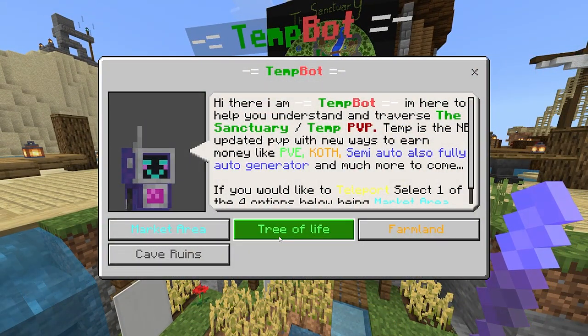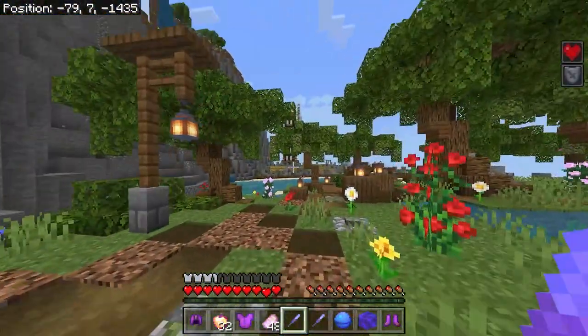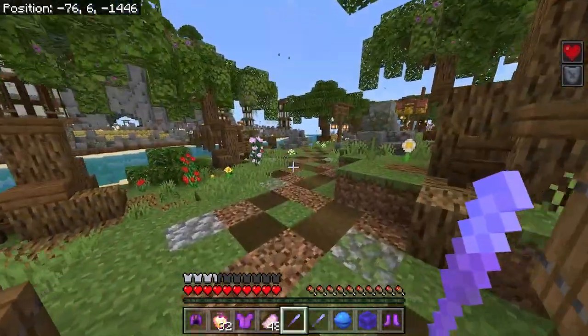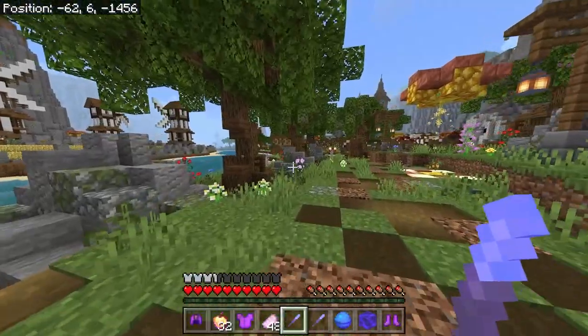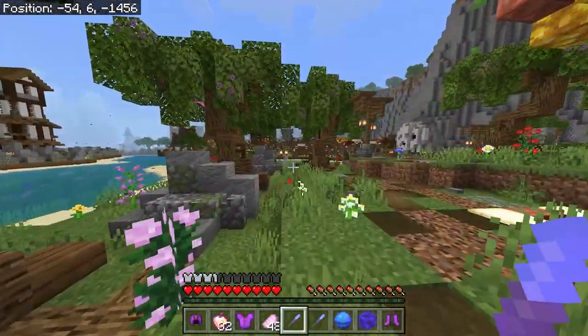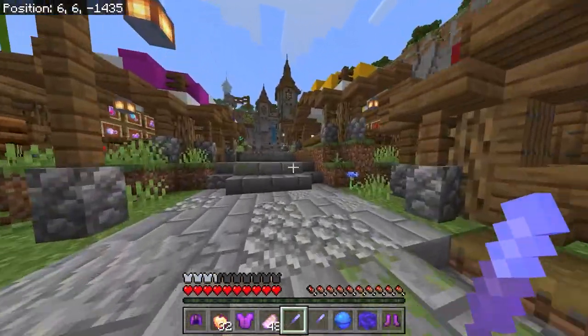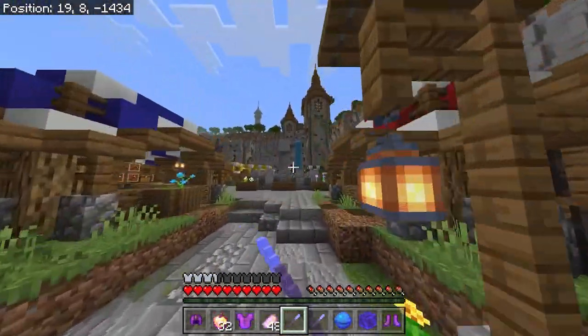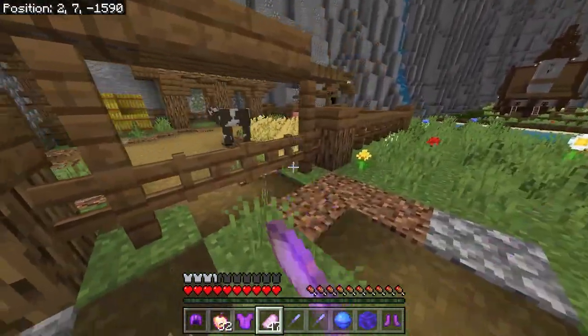So I'm going to be going over here to the Tree of Life just like so. And as you can tell, we are in such a beautiful arena with so many intricate details, and I believe there's even custom foliage as well. There's so many cool things — there's literally an entire town, a giant castle, a statue, and here are some of the other areas shown in the NPC.